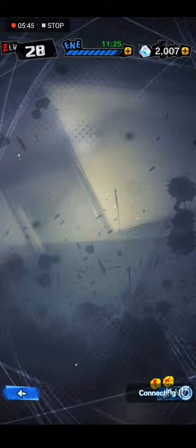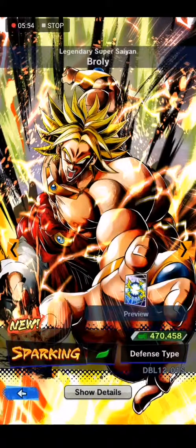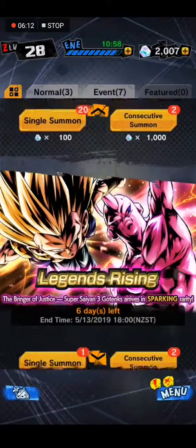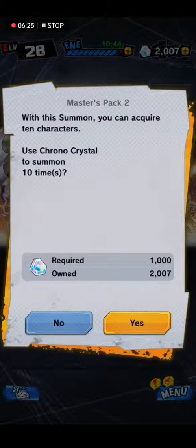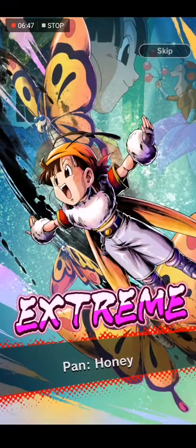Okay, back to summoning. So I've got 2,000 crystals here - Sparkling character guaranteed. Legendary Super Tambo Sparkling. Oh, I can't use that. No Sparkling character guaranteed. I think I'll spend 1,000 on the Master's Pack 2, and then we'll see what I spend the other 1,000 on. Okay, why not? Sure.